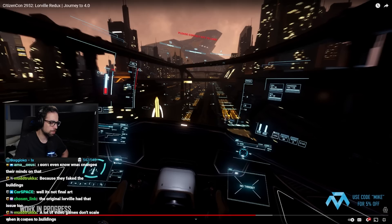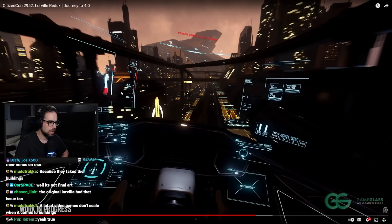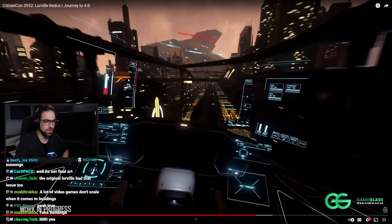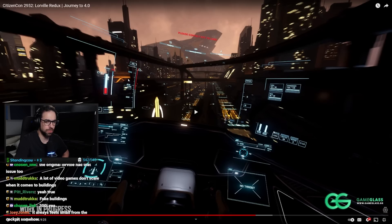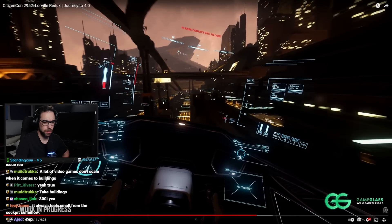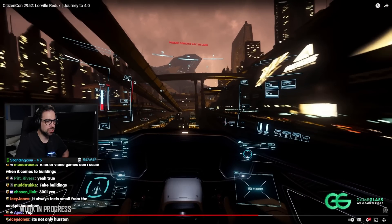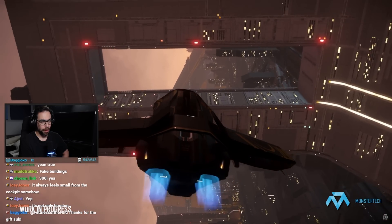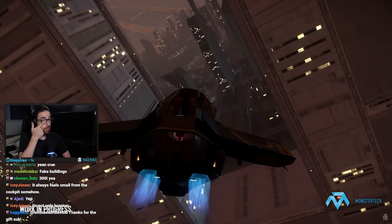I'm not even sure what ship they're in — looks like a 300i. The scale has always felt off at Loreville, and there's something about the underpasses too. Maybe it's just a Star Citizen thing that always feels off from the cockpit. But once you get out it changes. The community is already doing emergent gameplay like races — that's a 350r, yeah.